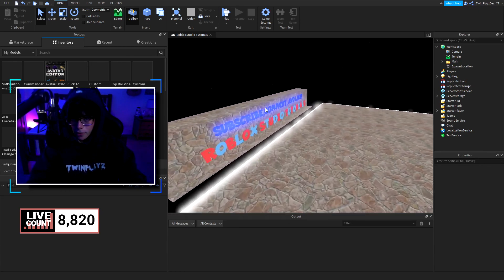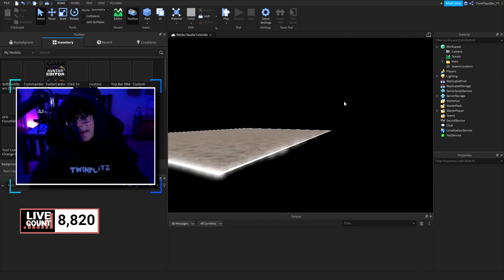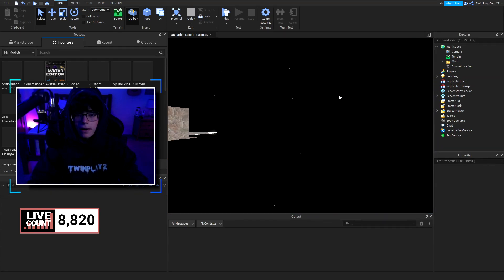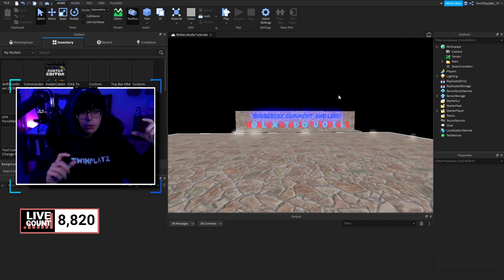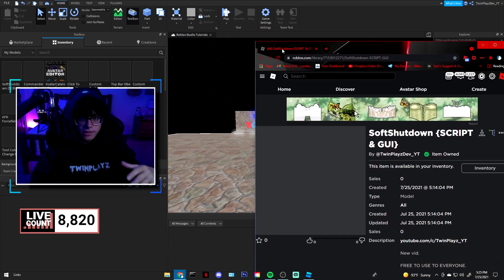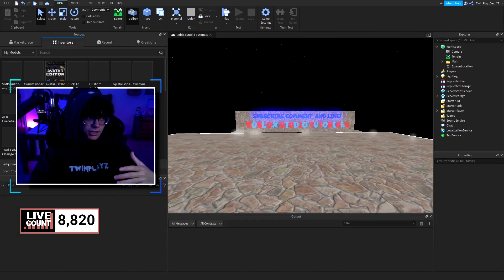As you probably saw from the title and thumbnail, we are going to be making a soft shutdown script and a GUI. I'm going to show you the model — it's already made for you, so just go into the description, look for models, and grab the soft shutdown model. Click on it and it should say 'item owned.' Once you have it, you'll be able to import it into your game.